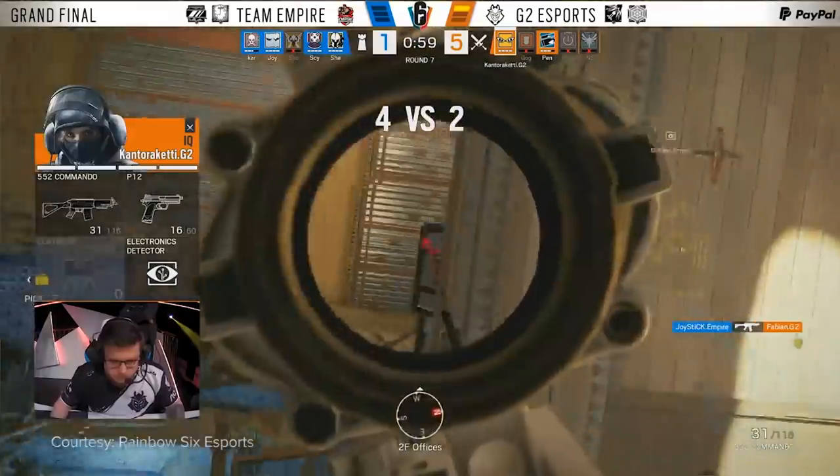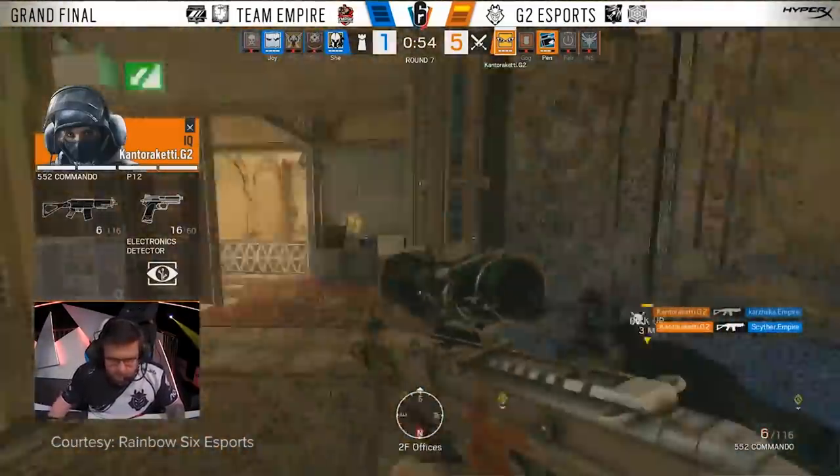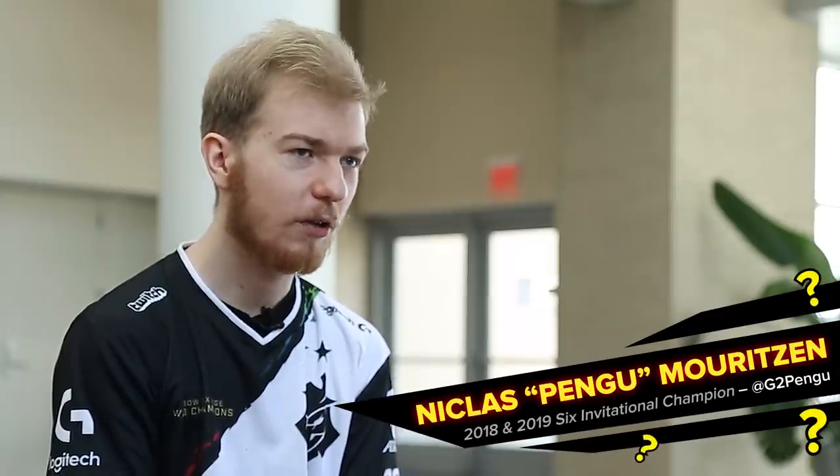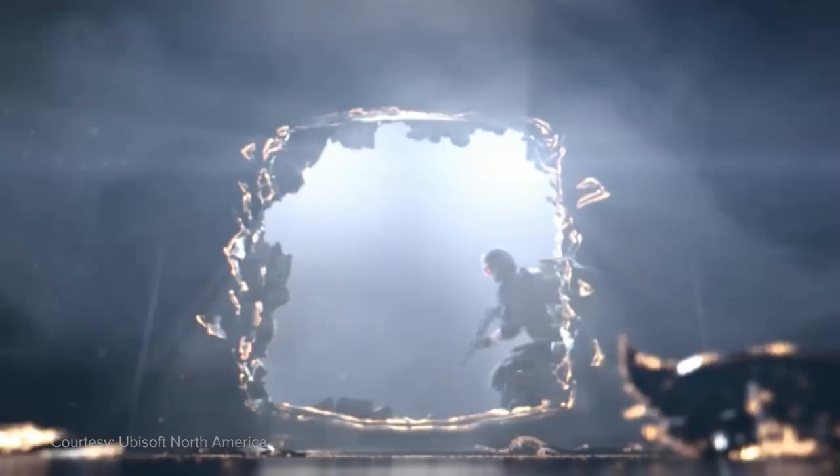In the perfect world for me there would be no ACOGs in this game at all. It's too viable in too many situations — just way too powerful in my opinion — and the fact that every attacker has it, they can just hold angles and it's not fun. I personally like the idea of having more equal ground where, in theory, only DMRs had ACOGs, or only support players like Thermite and Thatcher had ACOGs because they're holding angles, doing their job, staying alive — it makes sense. But giving entry fraggers extremely powerful weapons with an ACOG is too much.